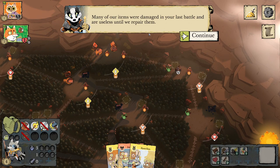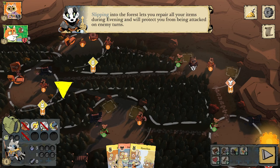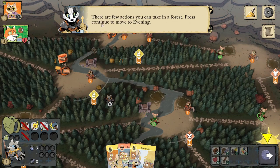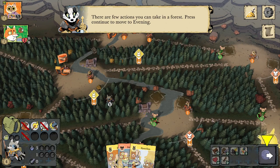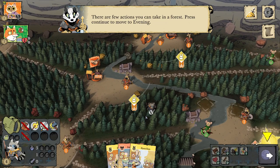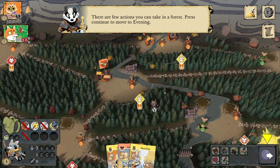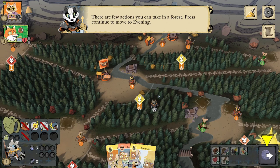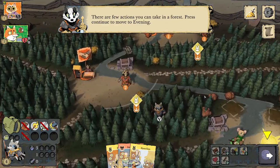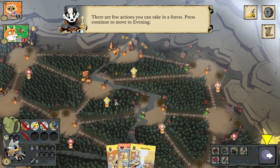Many of your items were damaged in that last battle and are useless until repaired. Slipping into the forest lets you repair all your items during evening and will protect you from being attacked on enemy turns. This is the main way to repair a bulk of items. Vagabonds can never be removed from the map — no one can move a Vagabond on their own turn; only the Vagabond can move themselves.